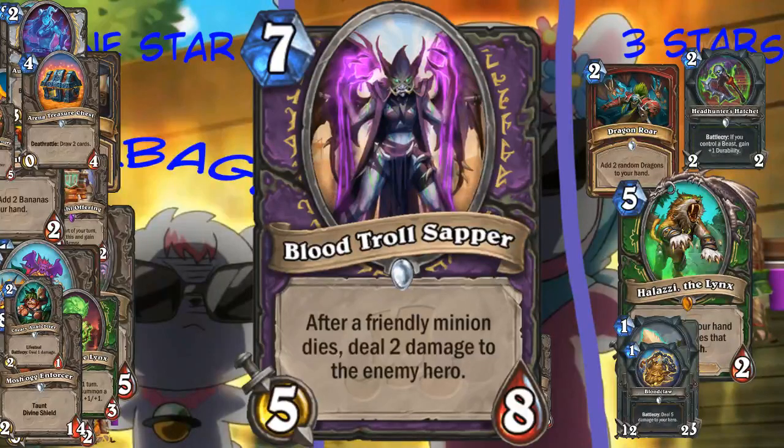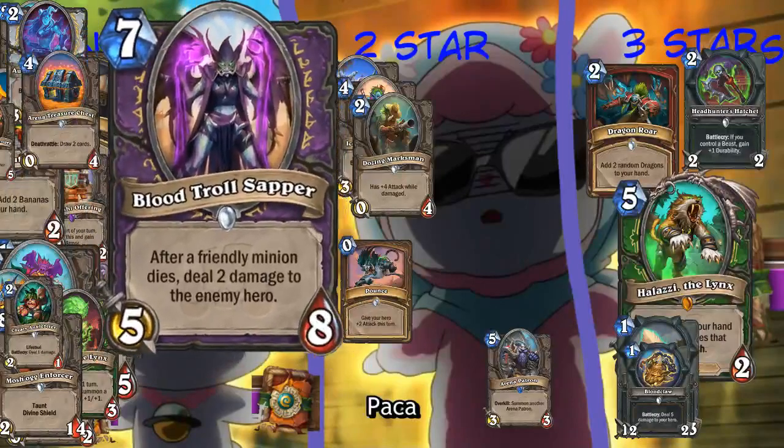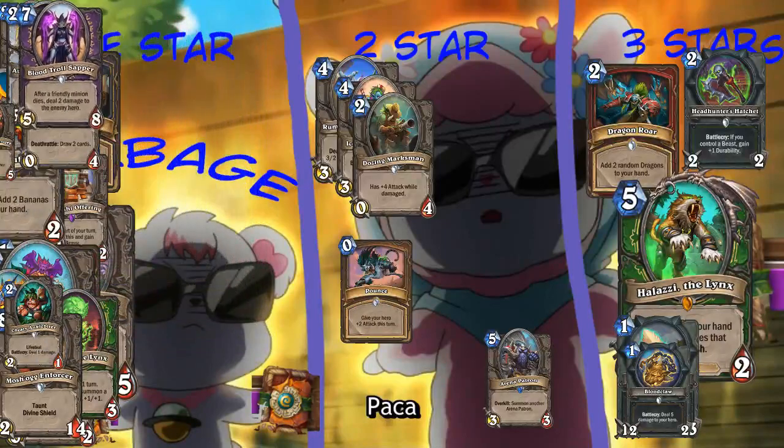I don't know enough about this set and what it enables to say this card could ever activate. Warlock tends to murder their own minions constantly, but I still don't think 7-mana 5-8 to potentially deal some extra damage is worth it. On the other hand, it is a 5-8 - that's pretty good. For 7 mana? The potential of this card is very high. Like as a finisher - you have to deal with it. You would not play this in Even Warlock, which is the one that would probably benefit from this. I don't know anything about Even Warlock. We don't know anything about Warlocks. It goes in the garbage.